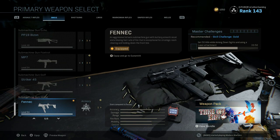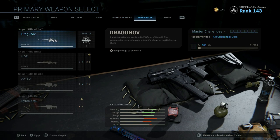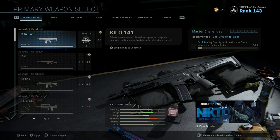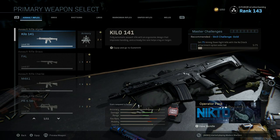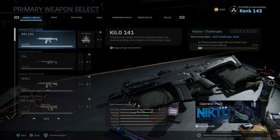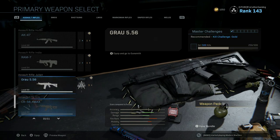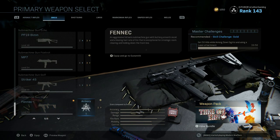You have assault rifles, SMGs, shotguns, LMGs, marksman rifles, sniper rifles, and melee options for your primary. Sticking with logic in general, your assault rifles are going to be primarily your medium range engagements — you can set these things up for anywhere from short range to long range. With your SMGs, you're dealing primarily short to medium.